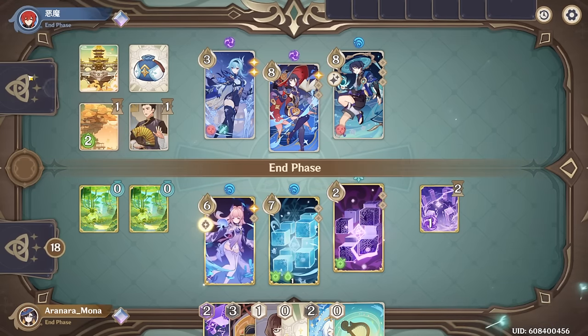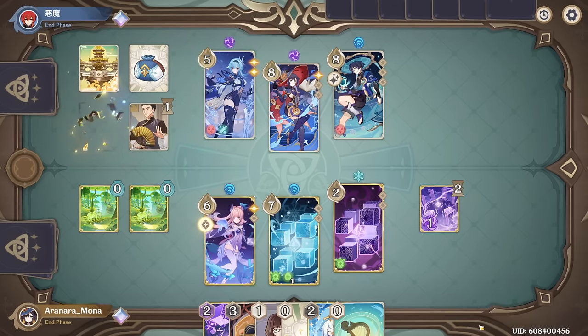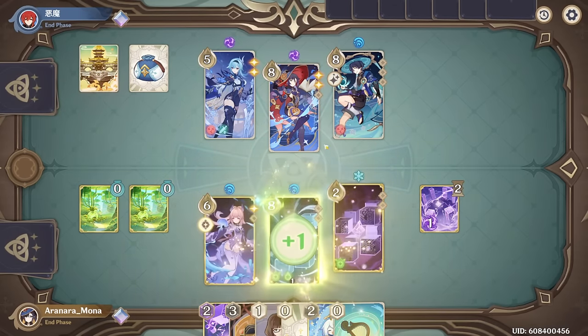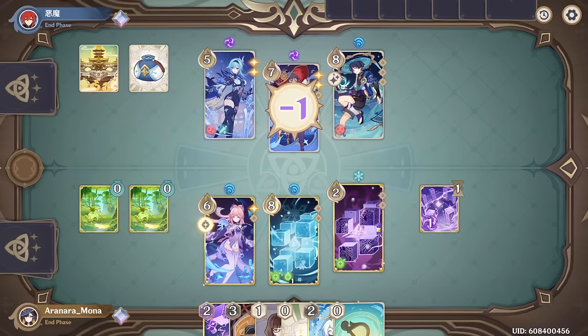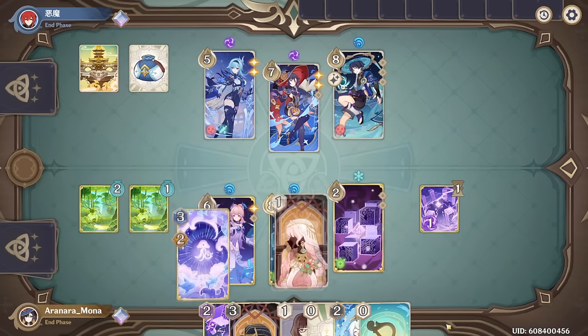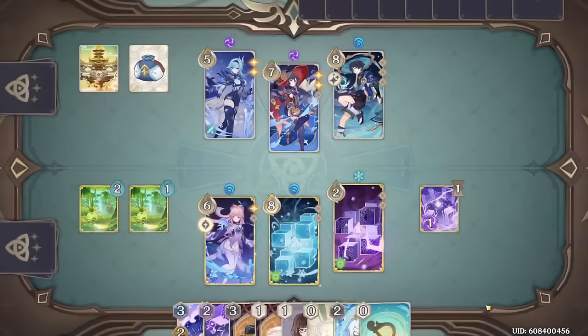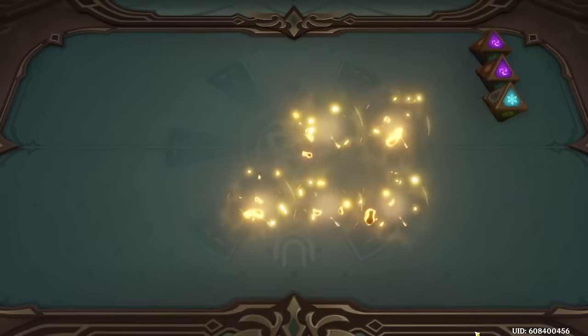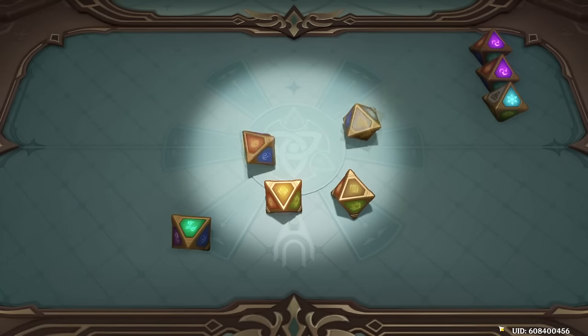We're just biding our time here. They're going to try to go for Mona Burst — freeze into Mona Burst, very likely. I'm fine with that. There's Kokomi's thing, there's a Vrokasha. Electro, Pyro — we don't need that. We'll keep the Cryo though, we're waiting for the Cryo Cube to start coming out.